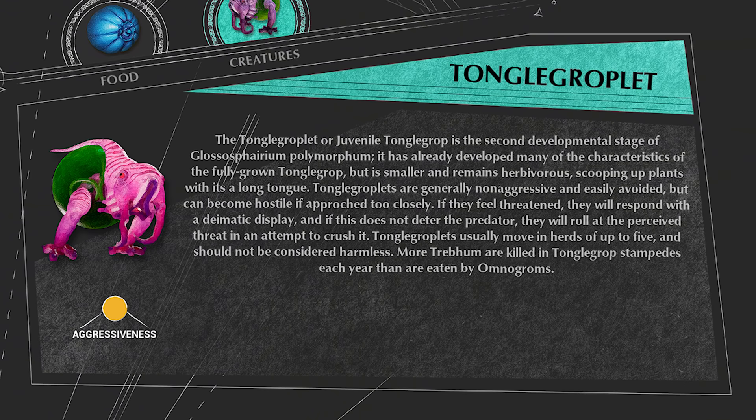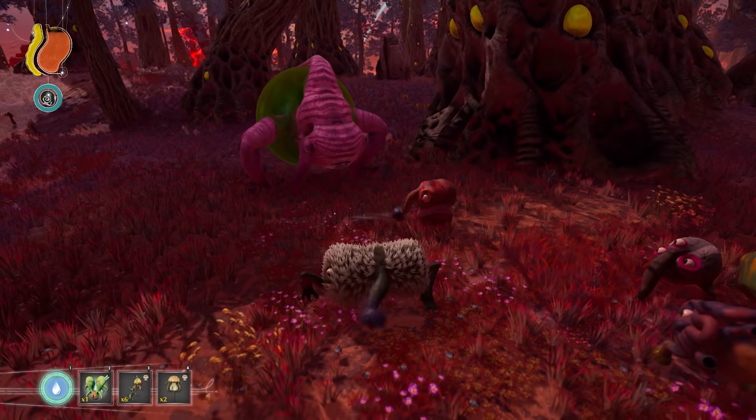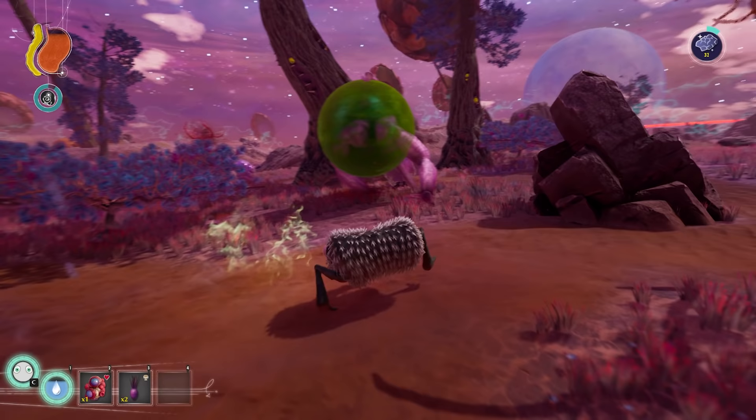Tonga Groplet is a medium sized herbivore that will try to scare off threats by shaking its body and making a loud sound. If their threat does not leave, they do a deadly lull attack. If the Tonga Groplet is attacked though, it will run away in fear. Tonga Groplet with the green body can only be found in the Savannah or Corrupted Plains biome.